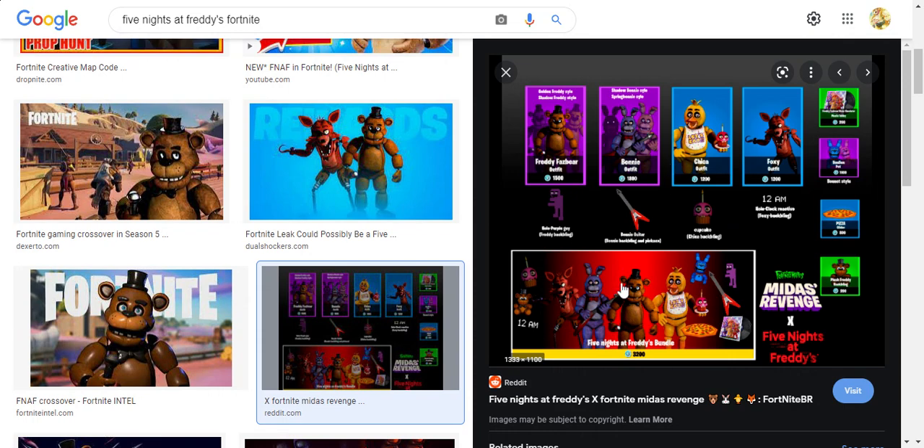What would probably happen is that it would just be the skins, and they would hopefully have all the styles and be about 2,800 V-Bucks. If they have all the styles and it's just the normal Five Nights at Freddy's skins, it might be about 2,000 V-Bucks or less. All the back blings should be together like the plushies, and they should add in the cupcake and the pizza as a back bling. Then they'd have three bundles.